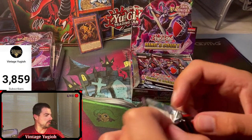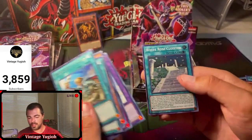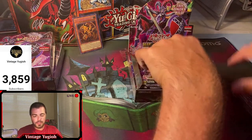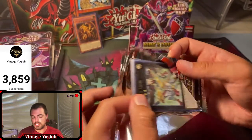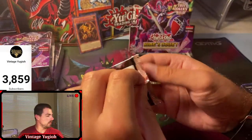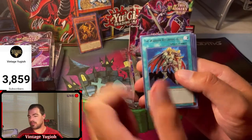I would guess Slifer in secret rare form would be worth the most from this set long term. I don't think you can go wrong with any of the god cards - they'll probably dip a bit, but PSA 10s will hold value. If someone was going to sell me a PSA 10 of one of these god cards I'd probably buy it at the right price. There will be demand for the god cards in secret form. Reinforcement of the Army is the highest collector rare besides the secret forms of the god cards.